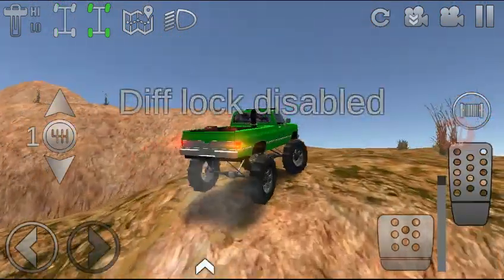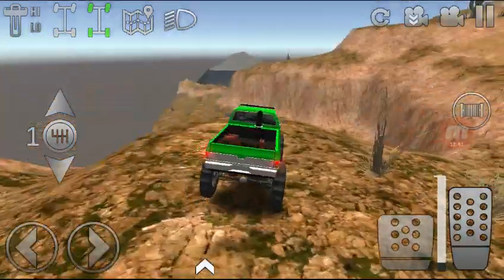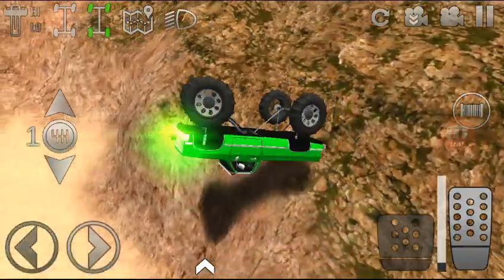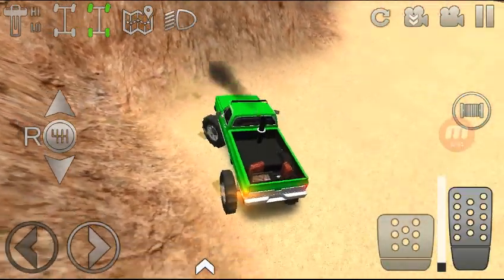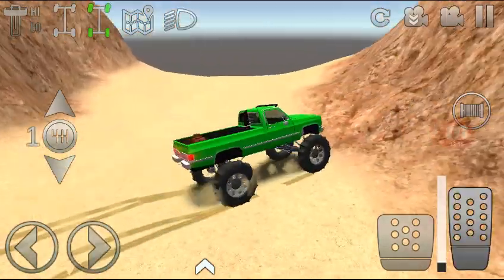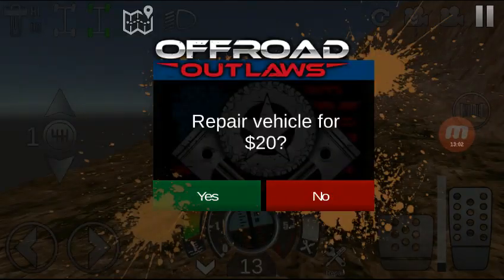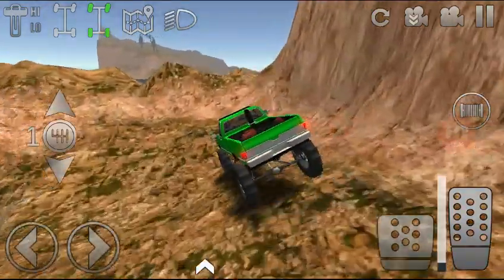We did jump up a spot we weren't trying to — that's crazy. I think we're at the edge of the map, and we are. Let's go hit this water over here, which is like the deepest water in the game. We're gonna try to drive around the sides of it — we don't have a snorkel — and then we'll end the video.